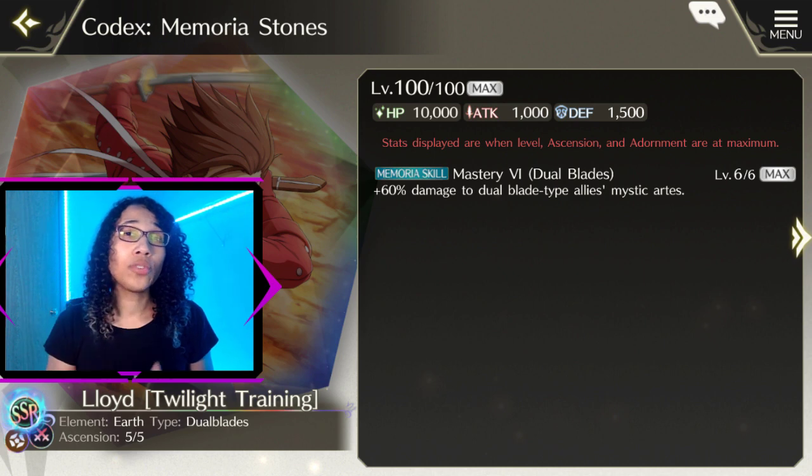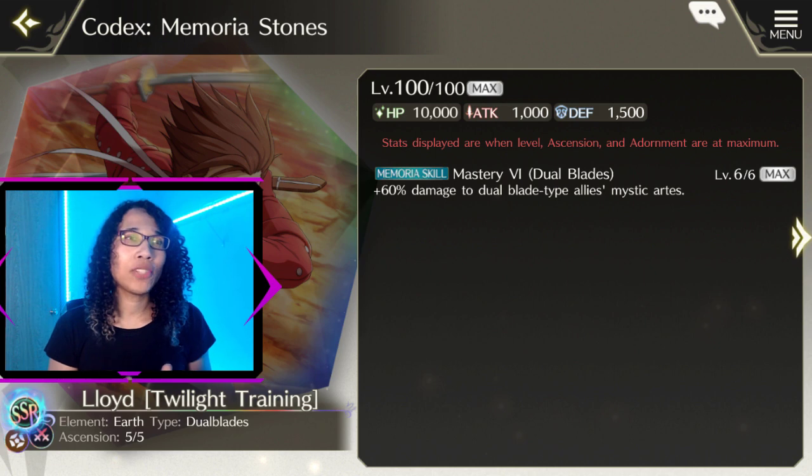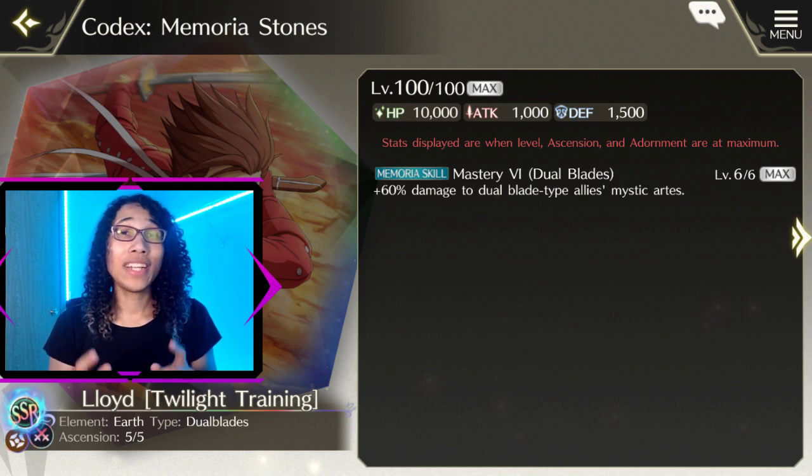For this reason, I'd like to note two memoria stones you could use with Lloyd depending on the situation. My first recommendation is his own memoria stone. His own memoria stone gives dual blade type units a 60% increase in mystic art damage. While Lloyd requires quite the ramp up to get to his mystic art, a 60% mystic art damage increase is one of the highest amounts achievable. In addition, his mystic art has an attack ratio of 320%, so a memoria stone that boosts mystic art damage by 60% coupled with his high attack ratio means he does massive damage.